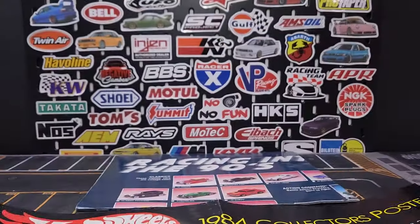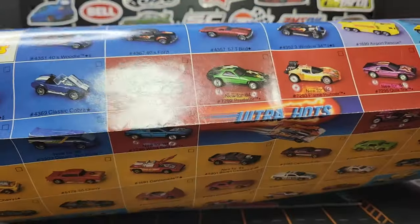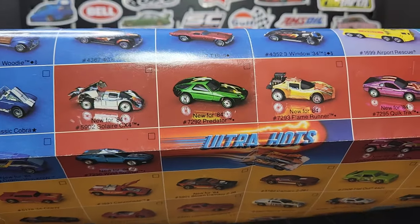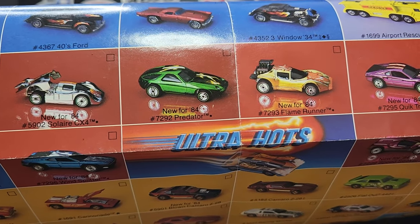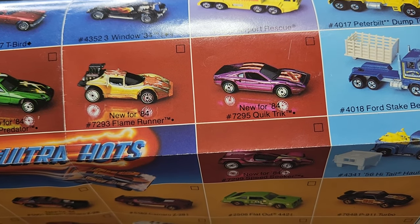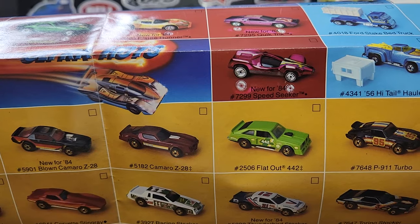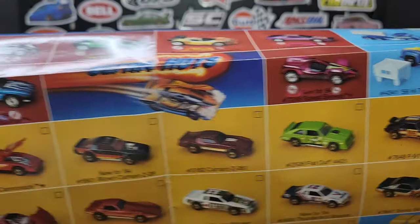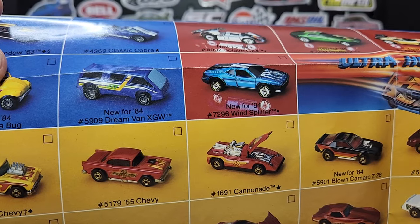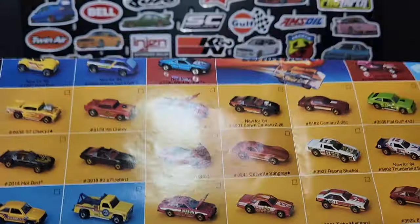Some other segments included Ultra Hots — the original versions. It's right in the crease of the poster, sorry about that. You can see your Solar CX4, the Predator which was the 928, the Flame Runner, your Quick Trick which is the Testarossa or maybe the 308 — one of the two. Then the Speed Seeker with an opening canopy that actually rolled back, super cool. And the BMW M1, called the Wind Splitter, with an opening hatch in the back.